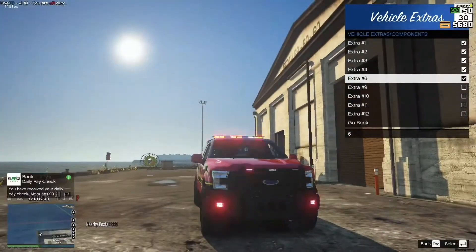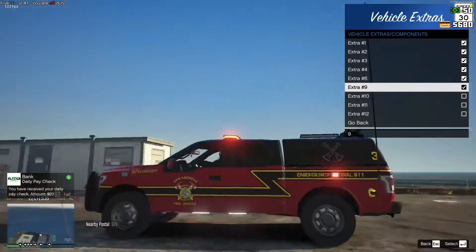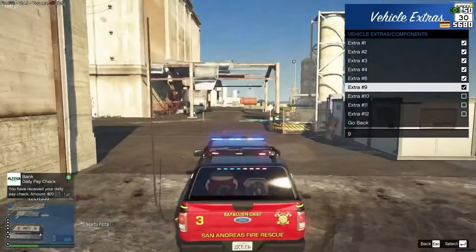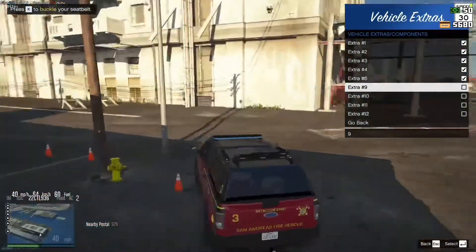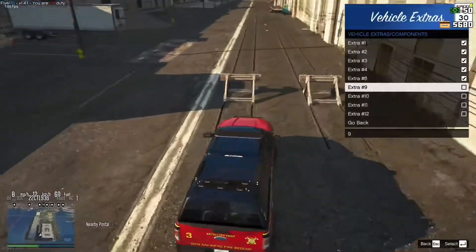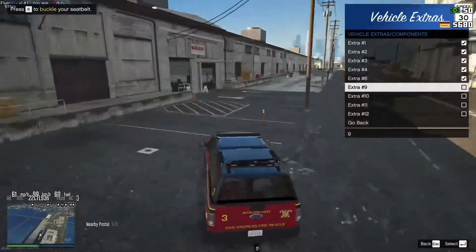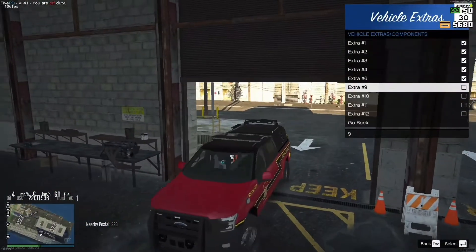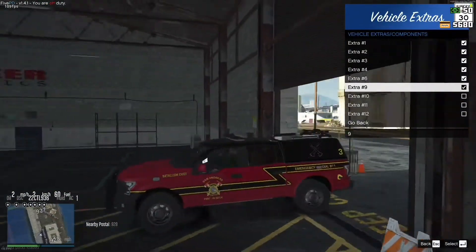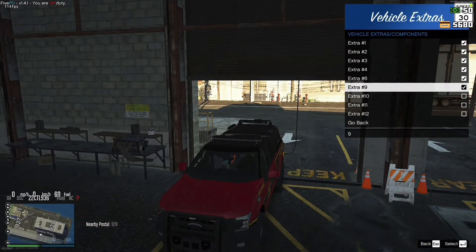Extra 6 is the Western Pit Elite push bar up front. Extra 9 is the charge port that plugs into the roof of the firehouse — this is specifically for if you are indoors at the firehouse. You would line the vehicle up with one of these and then just plug it in, and then you'd act like the vehicle's charging. This is how you work one of these things.